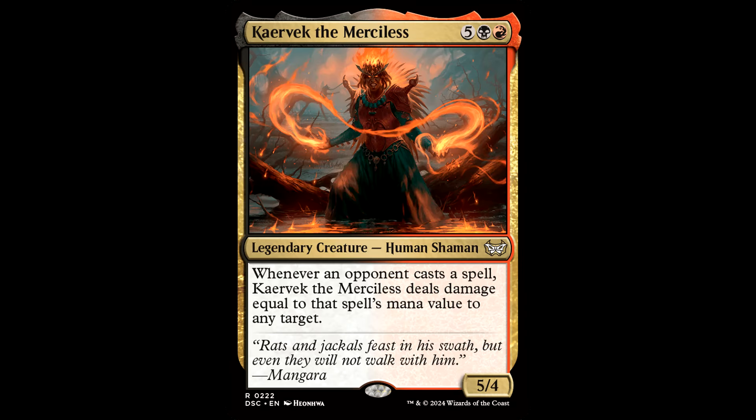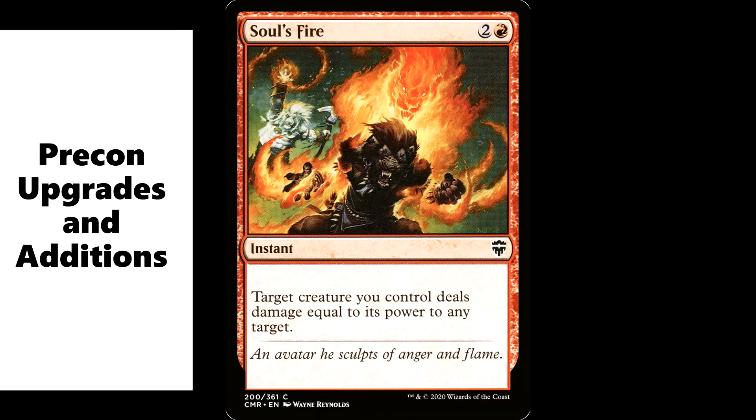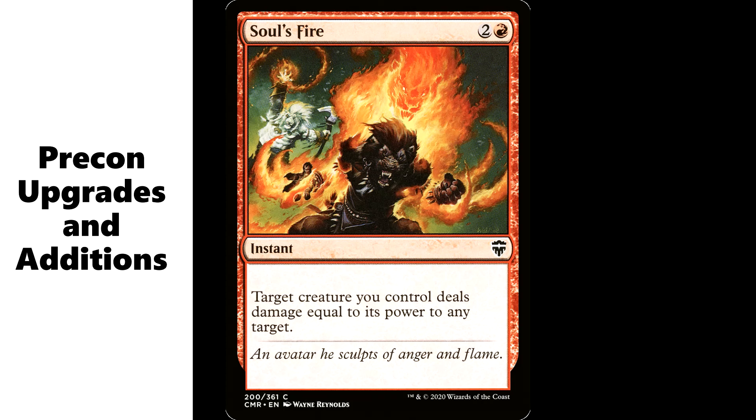Then we have the classic out here with new art, Karavak the Merciless — 5 black and a red, legendary creature, Human Shaman, 5/4. Whenever an opponent casts a spell, Karavak deals damage equal to that spell's mana value to any target. Kind of the classic slug boss here. This has the ability to guarantee damage if your opponent casts basically anything during their turn. And that's it for the pre-con baddies.